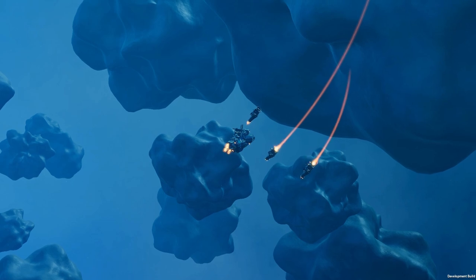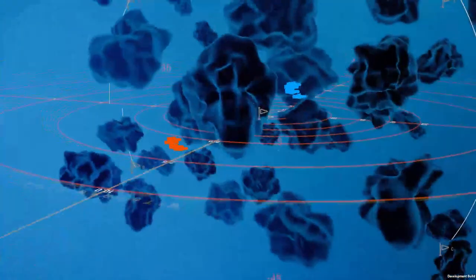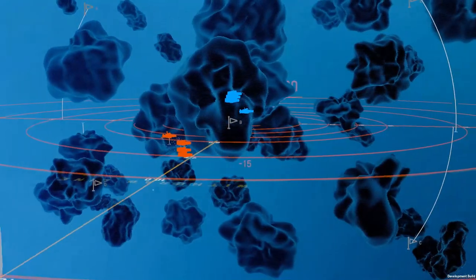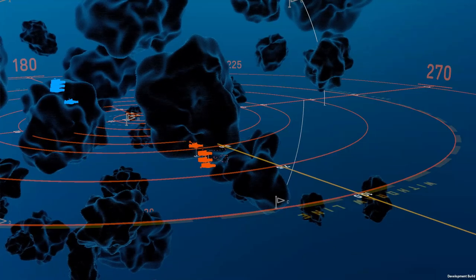6,000 points gives people a lot to play with. What I thought I'd do in this video is go through the different maps that are available so we can see what players are going to play on. There is a map selection process — players have seven maps to pick from: Silent Citadel, Avora, The Belt, Pillars, Event Horizon, Cicada, and Luna. They will one by one ban one of these maps until there's only one map left, which is the map they will play on. Hopefully the players will be able to play on the map they are least unhappy with.